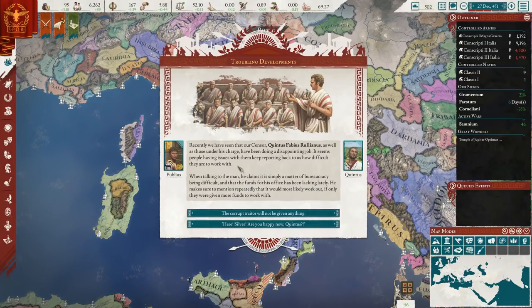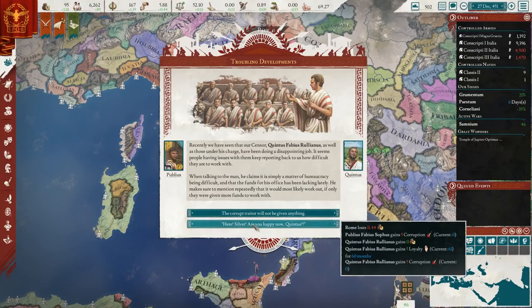We have a troubling developments event. Our censor and those under his charge have been doing a disappointing job. He claims it's a matter of bureaucracy and requests more funds. We can refuse the corrupt trader, causing him to lose loyalty, or we can give him 11.44 gold — he'll become more corrupt but more loyal. I'm inclined to refuse; this sounds like corruption to me.